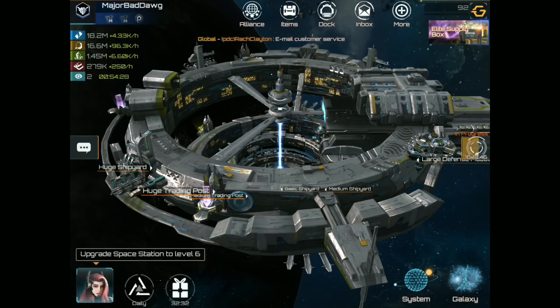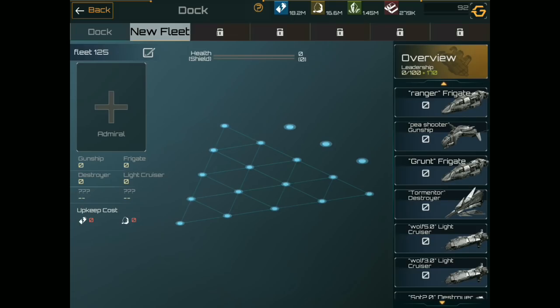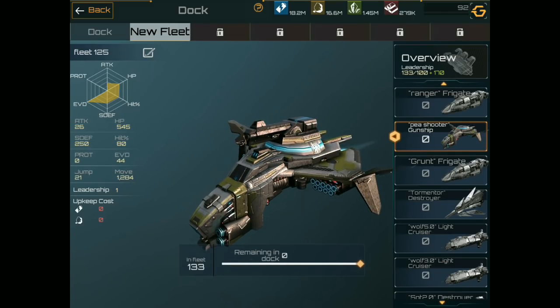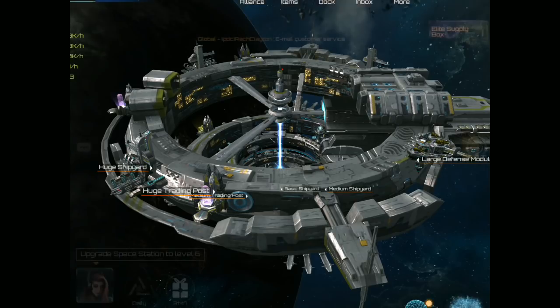We'll go back to our main station. To do this, let's go to Fleet Management. As you see, it's called In Progress. We're going to click new fleet — we want to add a new fleet. Let's set up something to scan a planet with. We have gunships. We're going to add these gunships and assign our admiral. We're going to assign Kira Wilson and let her scout these planets.